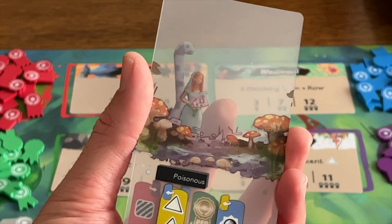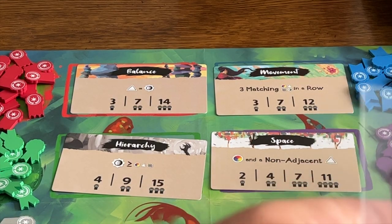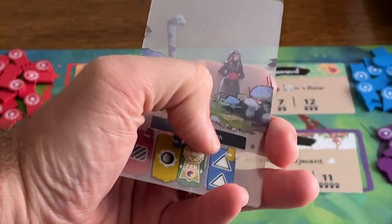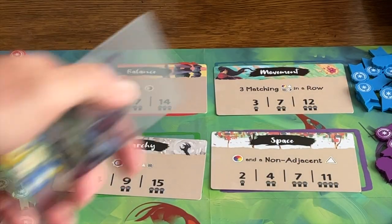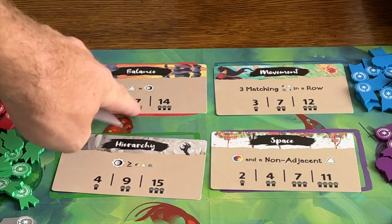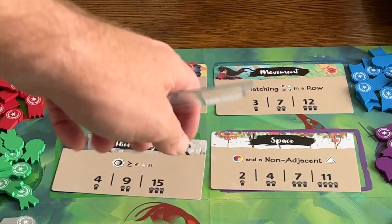We have two triangles and one sun, which means we do not qualify for Balance. However, if we managed to make it so that we have the same amount of triangles as suns, you would score this — you would take a ribbon for that. If you do that with all three paintings, you can get up to 14 points: one ribbon is worth three, two is seven, three is fourteen.